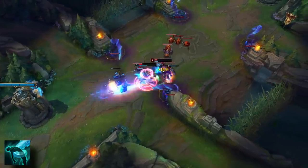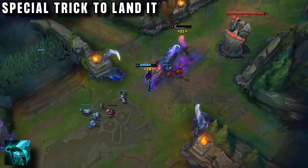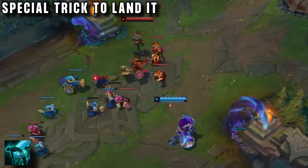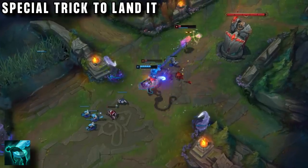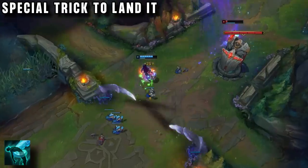Of course this ability is not easy to land, but with his thousands of games Badook has found a very easy way to hit it. The E doesn't go through minions, so to counter Illaoi you need to stay behind them. But what Badook does is use Q to clear the wave, immediately throwing E so that it goes off just as the wave dies, catching the enemy off guard because they thought they were safe. This sets up a great low-risk trade.